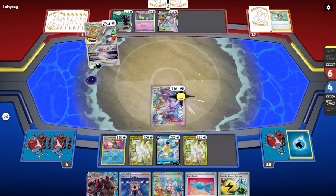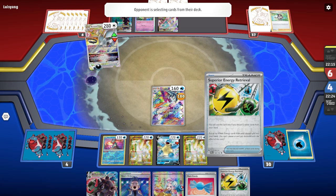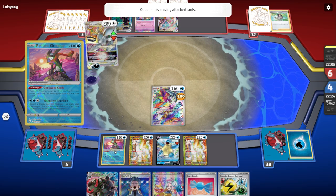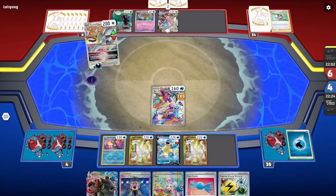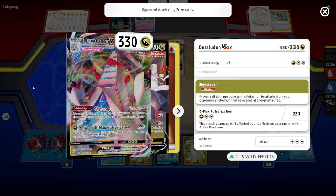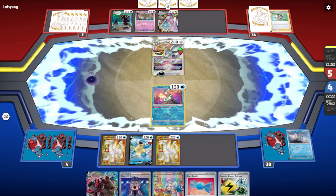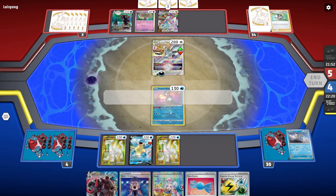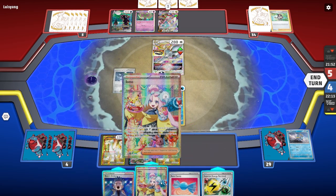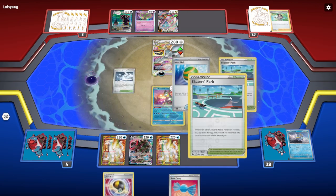For obvious reasons, we're going to have to sack off the Radiant Greninja. I was going to hit the Superior Energy Retrieval but it's just not going to be worth it right now. I want my Blastoise specifically, because eventually this Duraludon is going to be hard to deal with. I'm okay with them taking a prize card, specifically with this Greninja. We're going to evolve this, and we're going to have to get rid of our Boss's Orders unfortunately — they're going to get a hand advantage too.